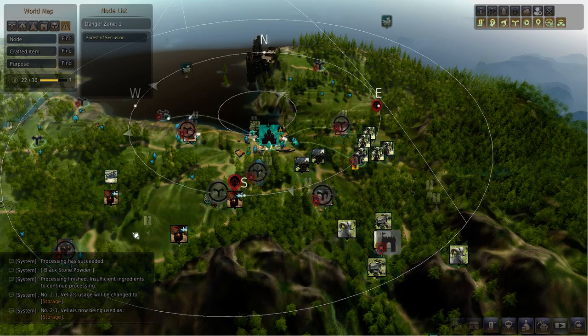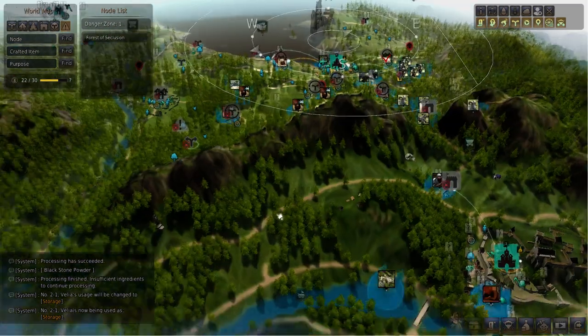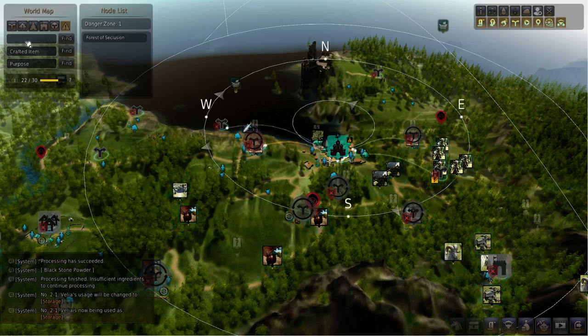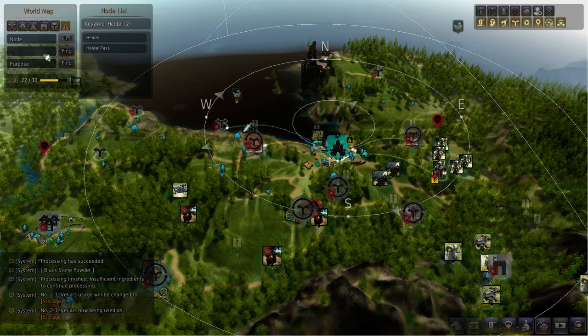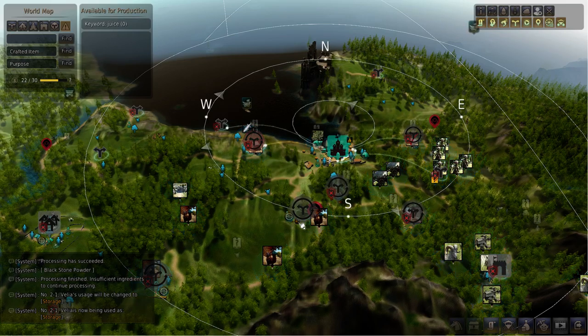There are also danger zones — Forest of Seclusion is labeled as a danger zone, meaning it has a lot of monsters and isn't really harvestable. We can also search: if you've forgotten where Heidel is, you can click Find and it shows Heidel and Heidel Pass. You can search by crafted item or by purpose — can I just search for apple juice? Nope. Available for production: if you have a node and you're able to produce a certain crafted item, you can find where to produce it and use your workmen to produce items there.